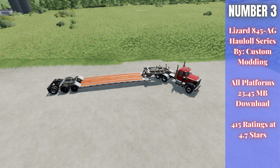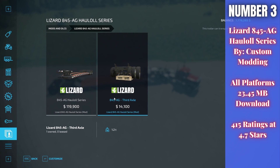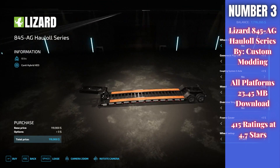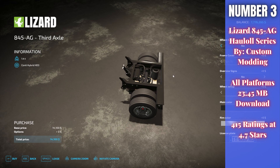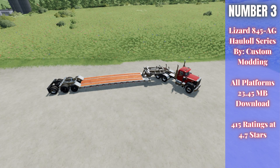For number three, we have the Lizard 845 AG Hall All Series by Custom Modding. There are two versions — one is for PC and Mac players only because it is branded differently, and this one is for all platforms. This is 23.45 megabytes to download, rated 4.7 out of 5 stars with 415 people having rated it. On the back, you can see one axle has a different rim color and frame color — that's because there's a third axle option you can put on. There is a lot of customization available. It's a very cool, very large trailer for you guys to use.